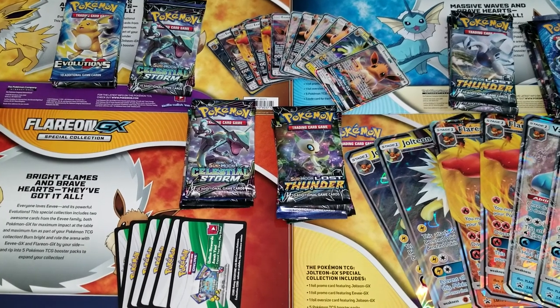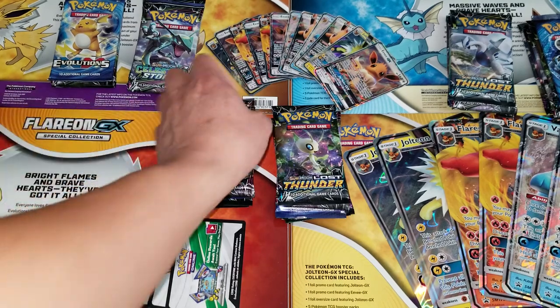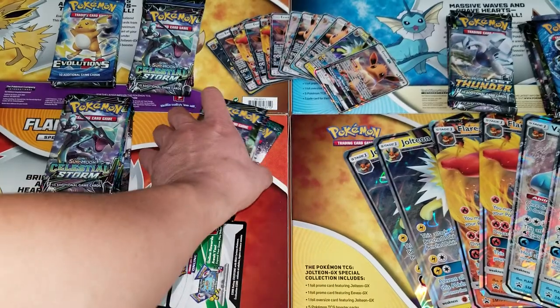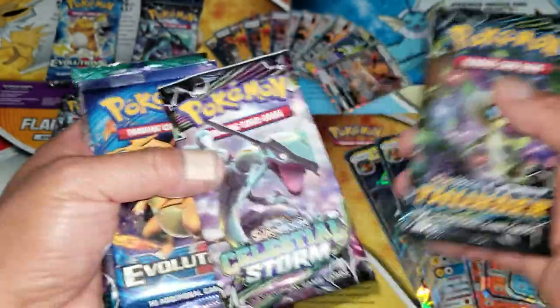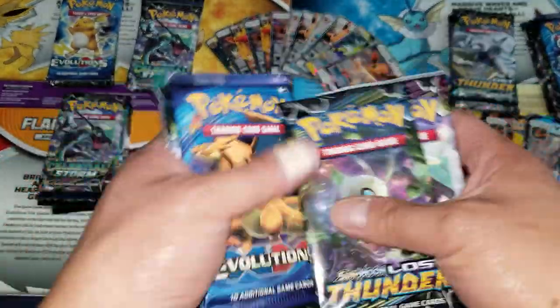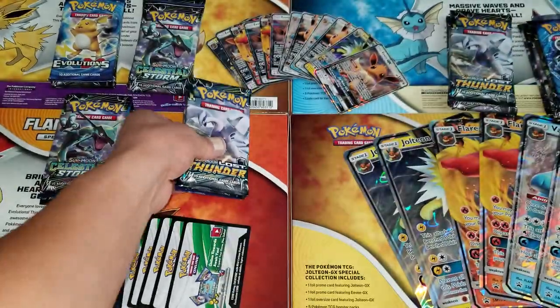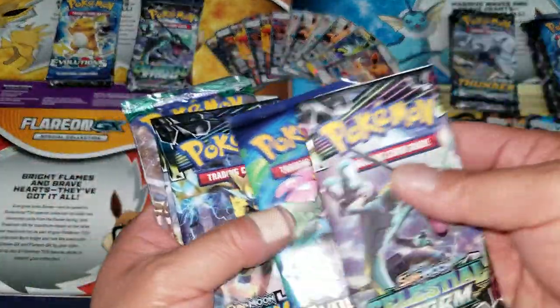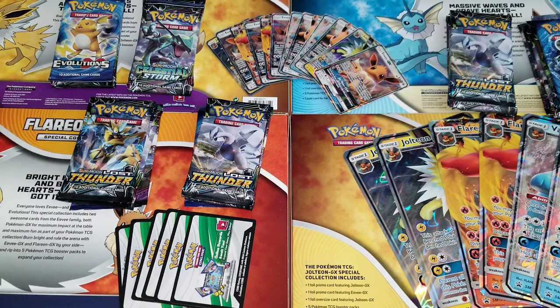There's my spread for part two of the case opening. Each stack is a gift box and there are my code cards. I'm going to change the order this time — start with Lost Thunder first and end with the Evolution packs — hoping that changing things up brings better luck.